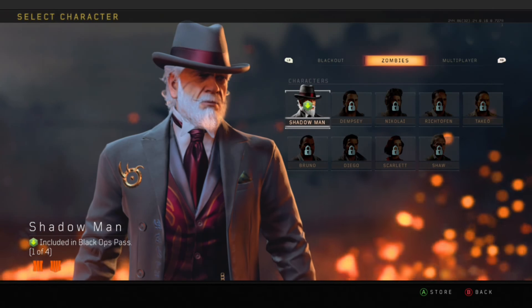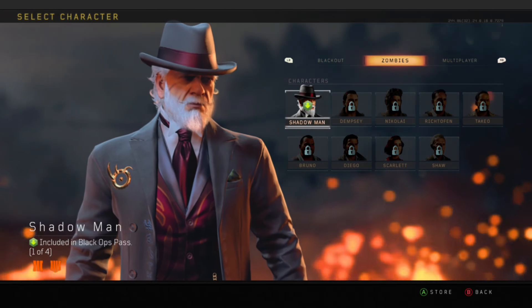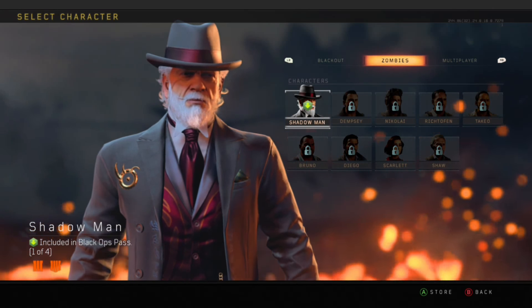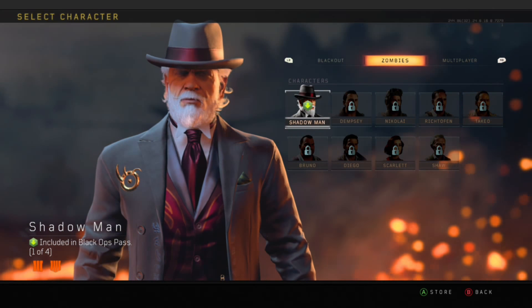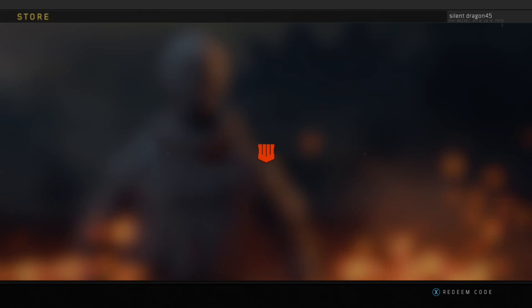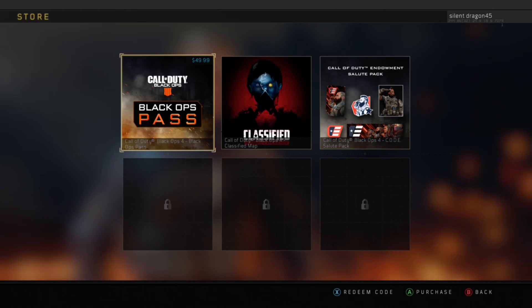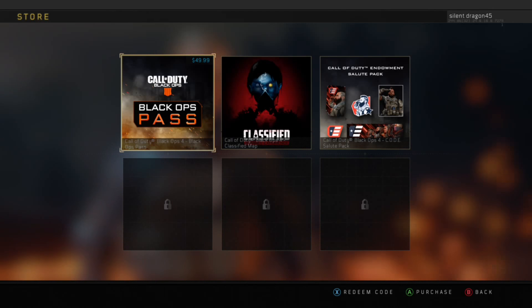The first thing you notice is that even if you bought the Black Ops Pass, the Digital Deluxe, or whichever version you have, it's going to have the Shadow Man locked — you have to buy the whole package. If you already have it installed, manage the game, check that everything's installed, and it still doesn't work...